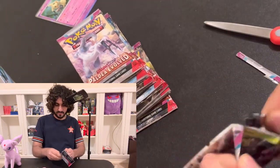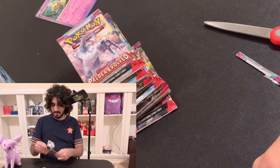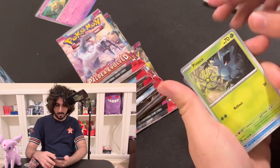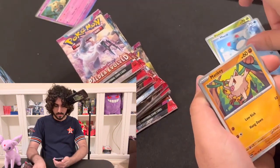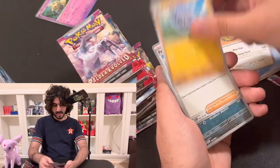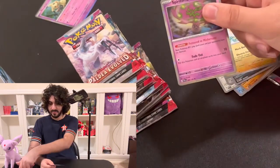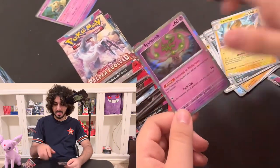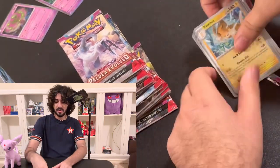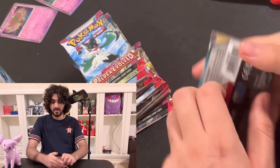Pack four cards: Delibird, Dunsparce, Pupitar again, Flittle, Reverse Holo Zoroark, Reverse Holo Palafin, and a Spiritomb with the Energy. Spiritomb was one of my favorite Pokémon when I was a kid — I kind of grew out of him, but he's still cool nonetheless. We do have a couple of cool rare Pokémon cards, but they're just common rares, nothing to really boast over.